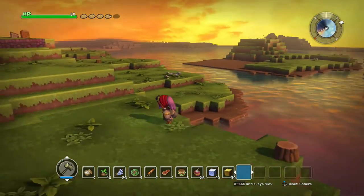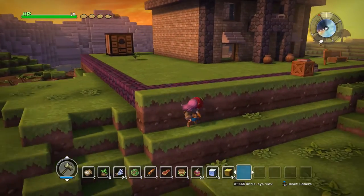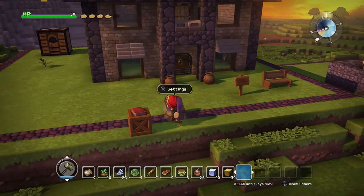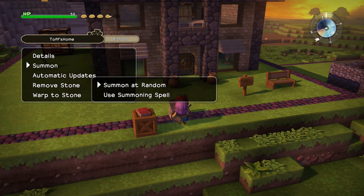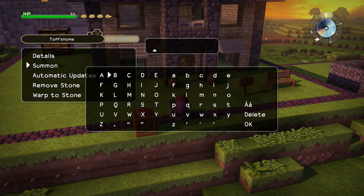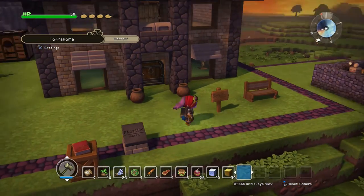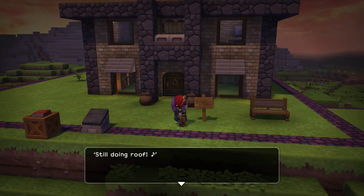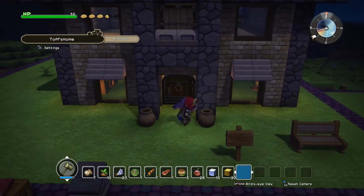The next thing I want to show is the sharing feature — I think this is an awesome little feature. There are summoning stones and you can summon other people's creations into your world, either at random or using a summoning spell. Summoning spells are like codes — each building has a code and if you input it, it will spawn people's creations. If you summon with a code the building won't disappear, but random summons keep rotating different buildings. This one here is called Toff's home — you can name them and everything.